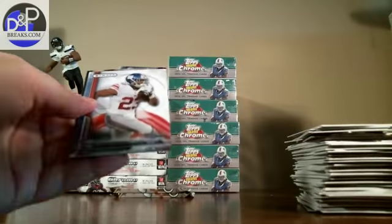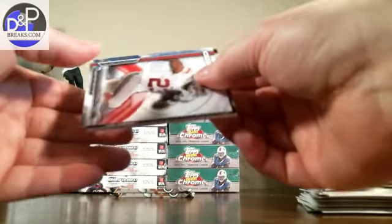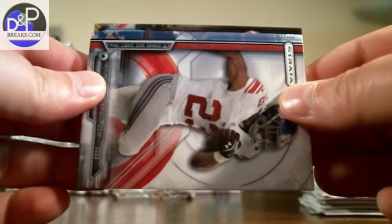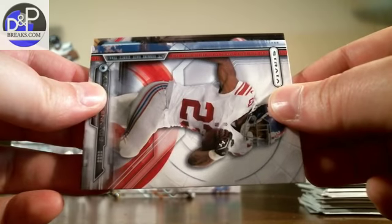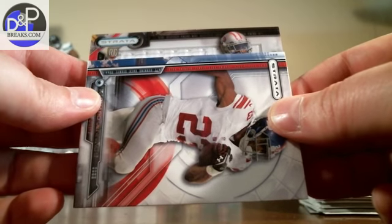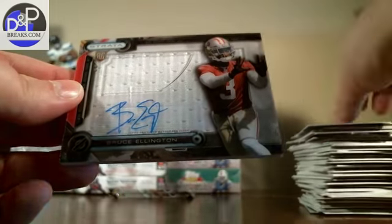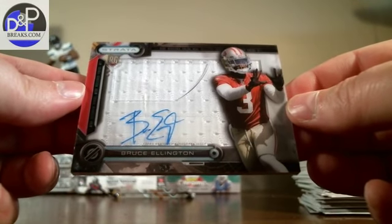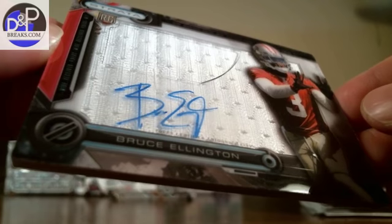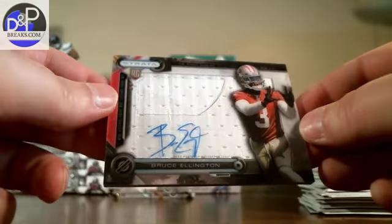This one's got a thick one in it — let's see what we got here. That looks like a 49ers helmet to me. Definitely a 49ers helmet. White jersey — is that Ellington? Bruce Ellington. Big white swatch, good-looking auto. There you go — Niners got something. Two packs left.